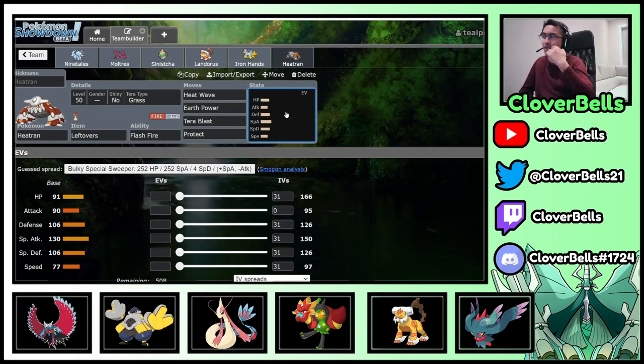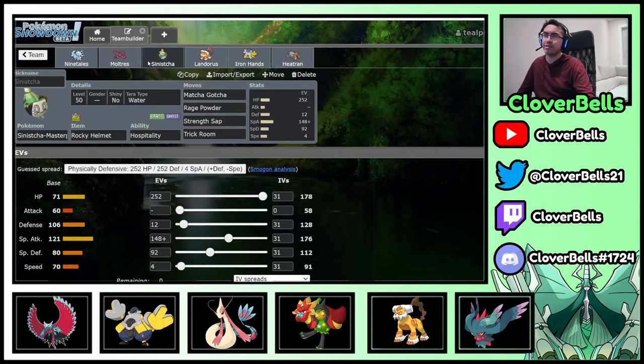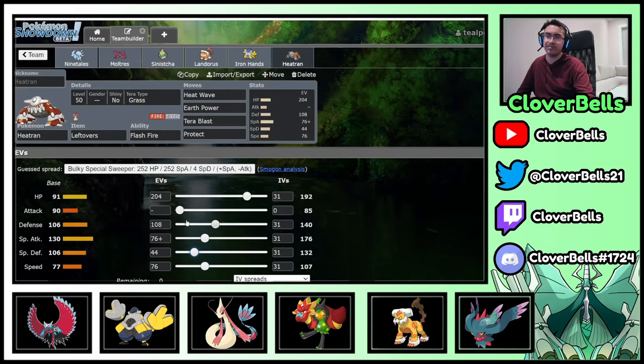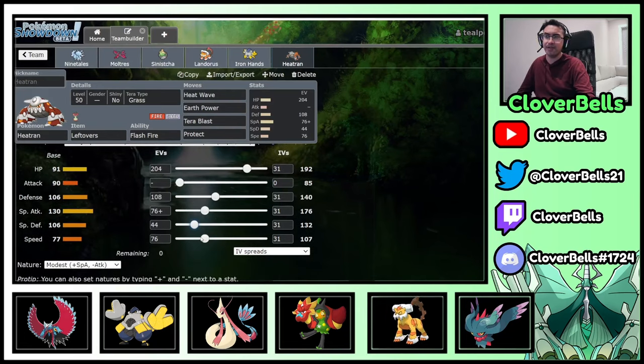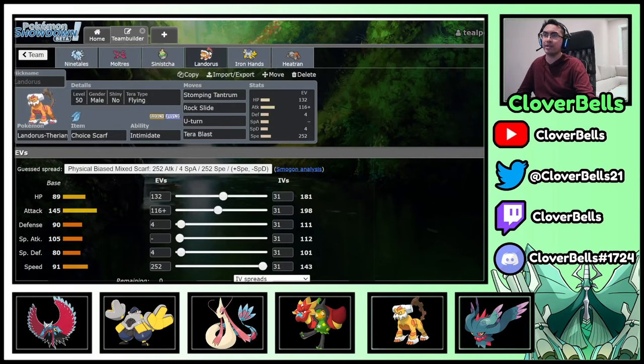For Heatran: Modest nature, first benchmark at 76 Special Attack investment, and 204 HP. Because I have Leftovers recovery, I want to optimize that perfect 12 HP recovery per turn. 108 Defense is pretty good for taking Iron Hands' Close Combat overall. Then 76 HP investment and a little bit of Speed. Nice little even numbers — and if this were Tailwind, this would outspeed Dragon Bolt. We don't have Tailwind here, but we are a relatively slow team especially with Sinisha clicking Trick Room. Damage mitigation from Ninetales and Landorus is always very good, then Sinisha in the back to heal, and some games you bring Moltres while others you bring Iron Hands or Heatran.